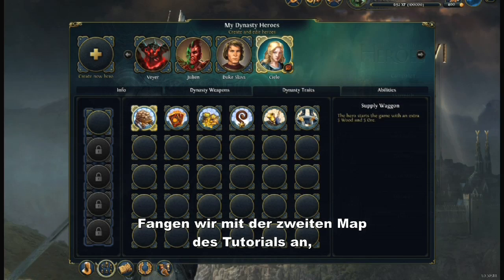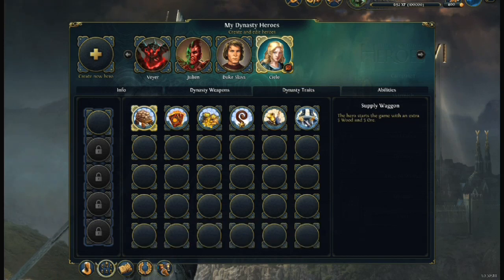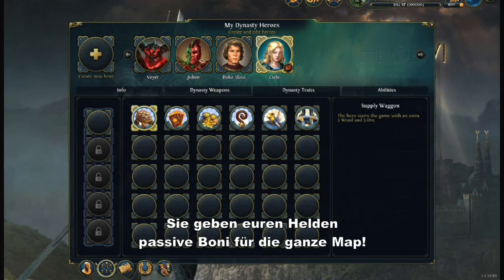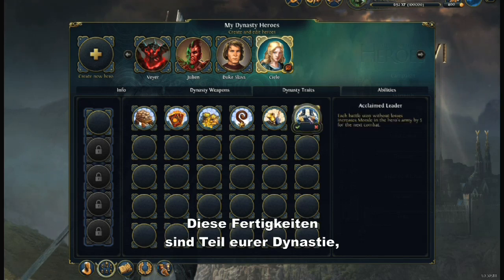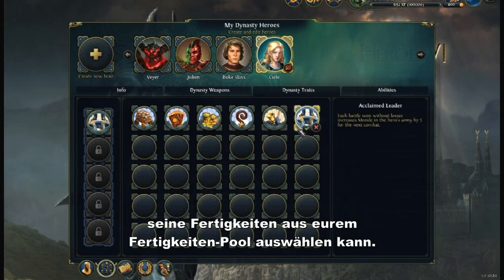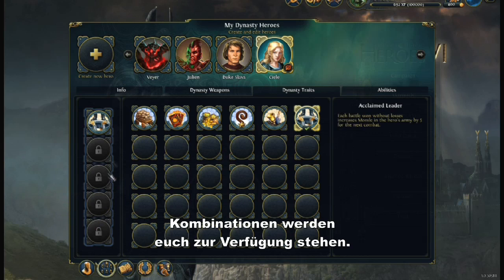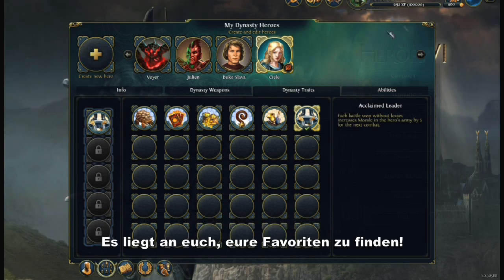Starting from the second map of the tutorial campaign you will be able to pick dynasty traits. They grant your hero with passive bonuses for the whole map. The traits are part of your dynasty, meaning that any hero of your dynasty will be able to choose from your entire pool of dynasty traits. The more traits you earn, the more bonus combinations you will have at your disposal.